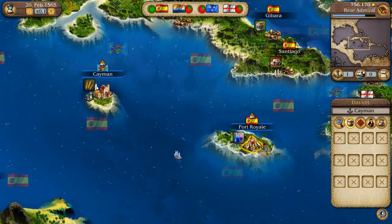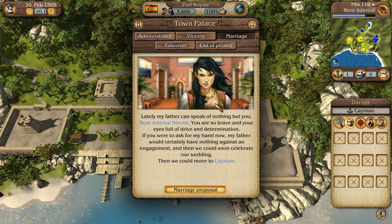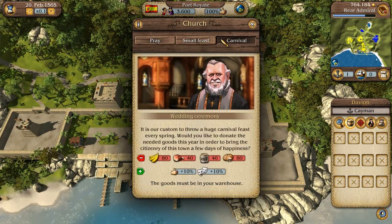Let's go talk to the daughter of the Viceroy, Elena. She says lately her father can speak of nothing but me, that I'm brave with drive and determination. If I were to ask for her hand now, her father would certainly have nothing against an engagement. Marriage proposal — the Viceroy says he is proud I've asked for Elena's hand and will grant my wish. As a sign of his thanks he presents me with a proud vessel. I must first visit the church and commission the wedding celebration. It's weird how it says carnival but it's really a wedding celebration.